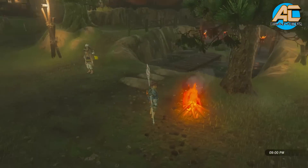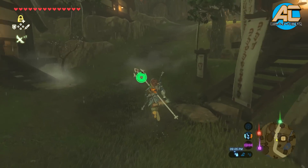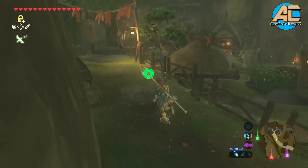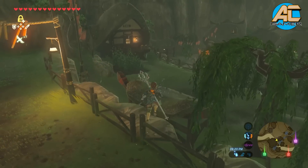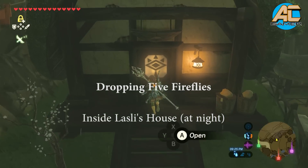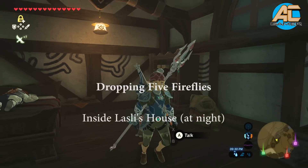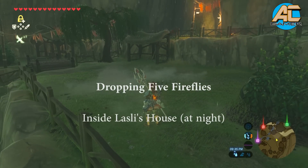This one, you've got to do it at night. So once it's night time, walk over here. You see that house right there on the right? That's where you want to go to. Go to this house, and there's going to be a lady over there. Her name is Lasslee, and she's going to ask you to collect five fireflies for her. If you bring five fireflies to her, she will complete the quest.